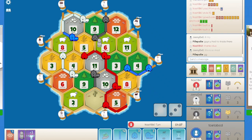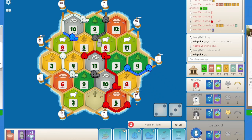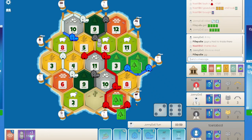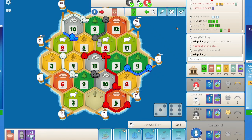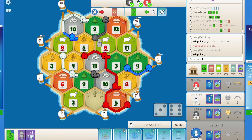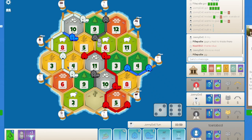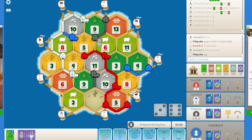Seems like he is just going for a road and a settlement, which is surprising that he doesn't have a VP here. So if he has a year of plenty or something of that sort, even worse. Let's see if white can get the longest road, but it's even more difficult now. But I do not have any choice — I just have to accept any trade he gives me. Even if white connects, I don't think he will be able to hold on to the longest road for very long, and still needs to build 2 more roads, so it seems absolutely impossible at this point.